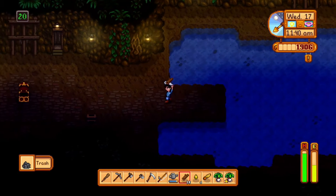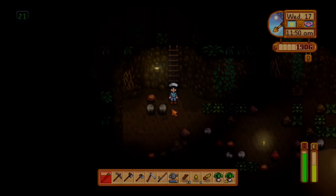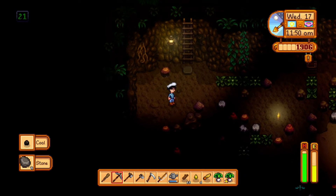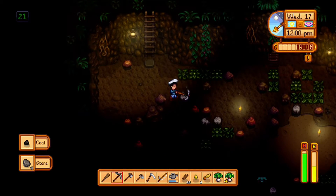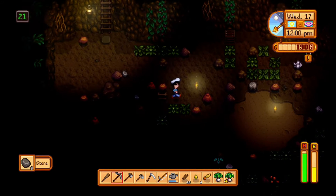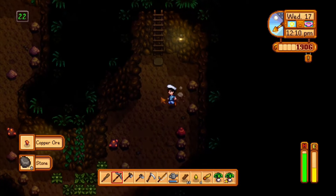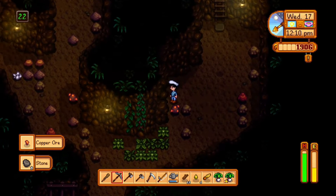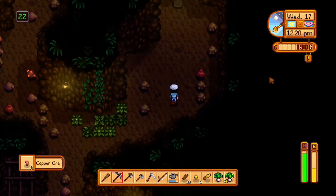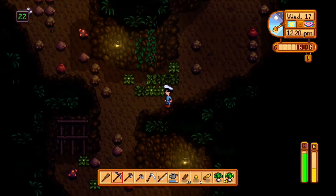I'm just getting trash because we're in a cave. My energy over there in the corner is getting low, so I might head up soon. I'm trying to get to level 25 so I can unlock another elevator. Those rocks with stuff in them give you different things — like that one is going to give me copper, and it randomly depends on how much copper you get. I've got to reach level 40 in the mines eventually.